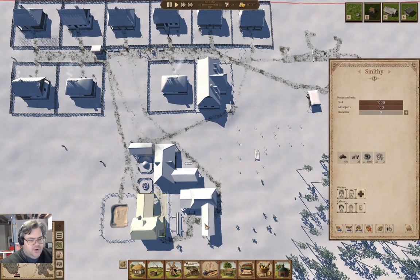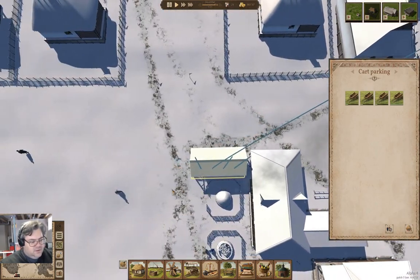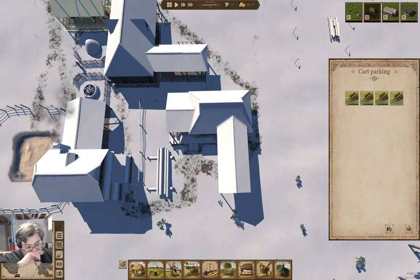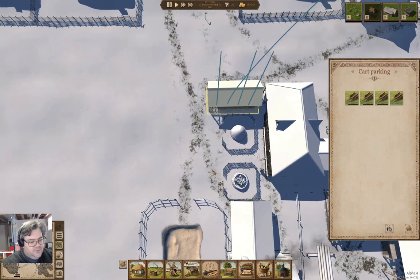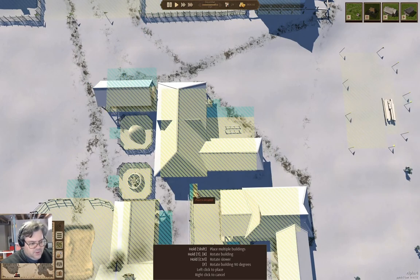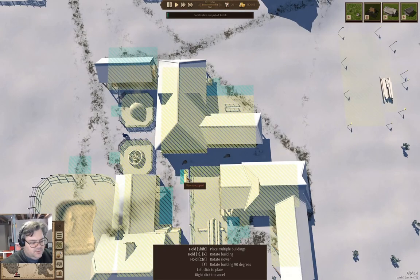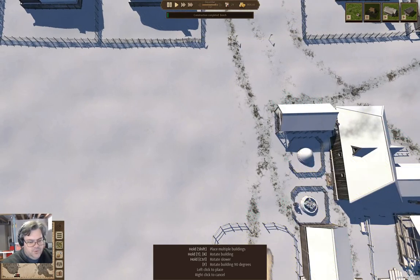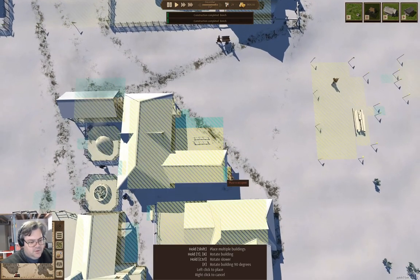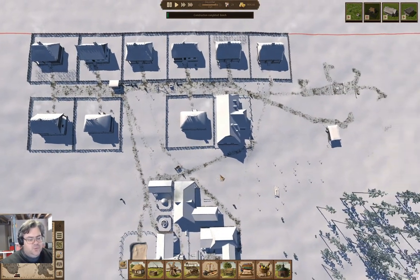Down here we've got our cluster of industrial operations. You want benches all over the place so that workers will rest locally instead of going back home. I don't think there are any benches there, so let's put one here, one here, one over here, and one over here too. So that's some benches, and the people working over here have somewhere to rest.